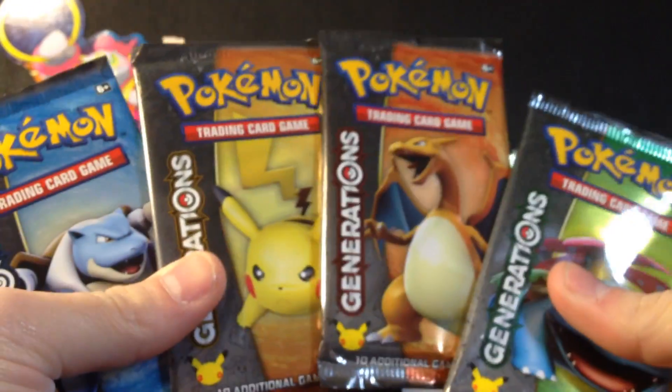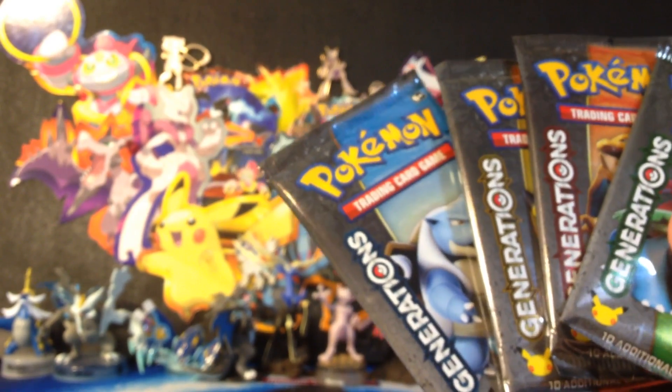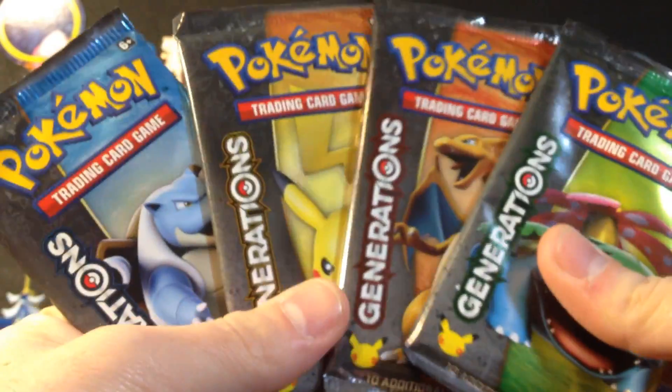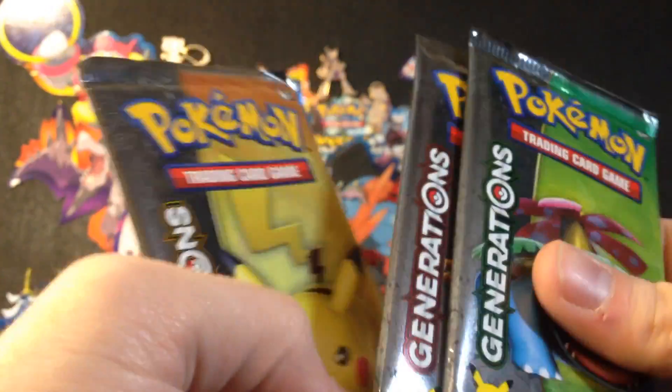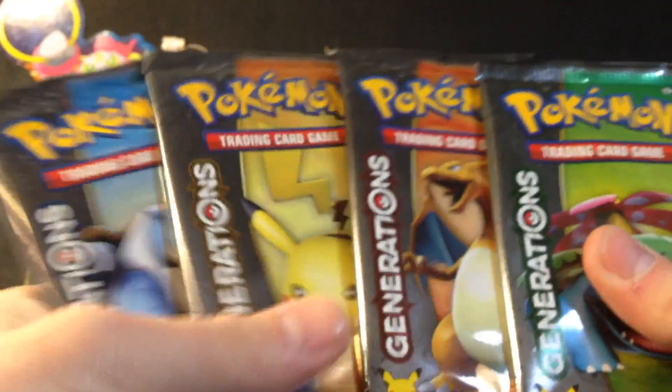If you notice my figures, I've got a red and blue theme going, which is kind of cool. What's really cool with these boxes — four Generations booster packs. I'm so excited for this. If you're lucky enough to find these, find them at Target — that's my best place right now — and you can get them for 25 bucks. You can also find them online, but most people are selling them for about 35, so 25 is the best deal you'll get.